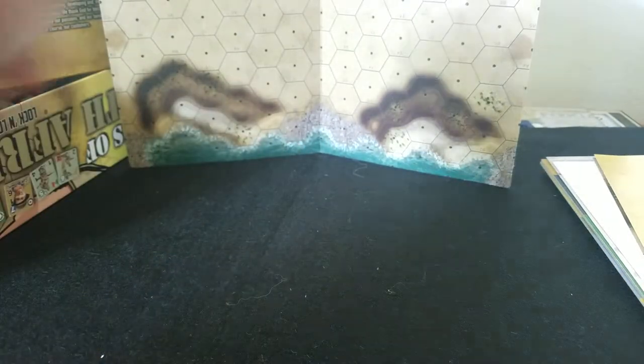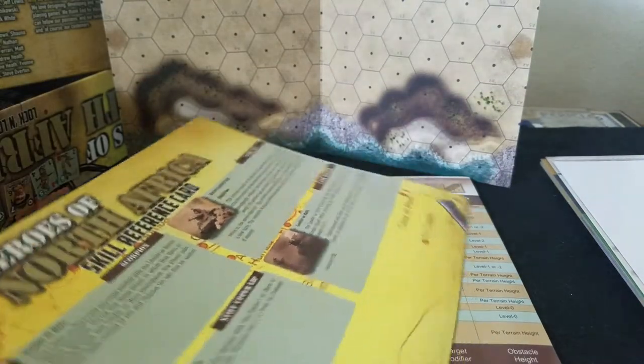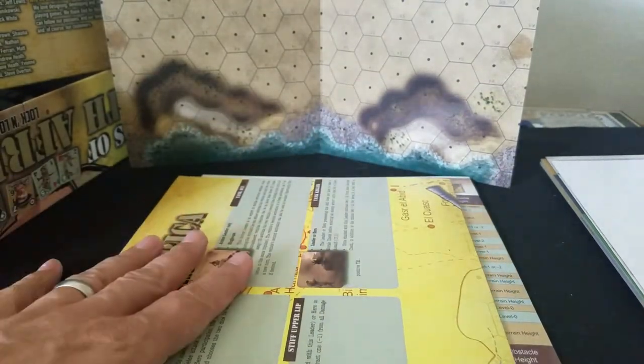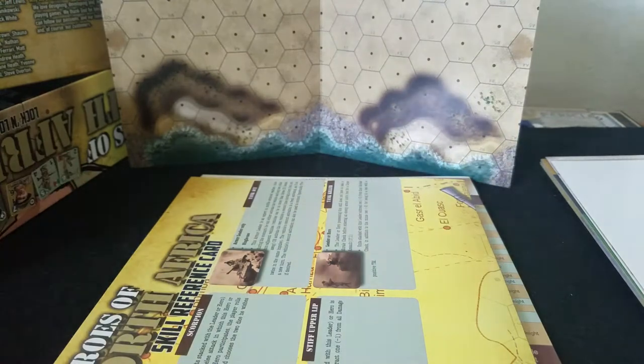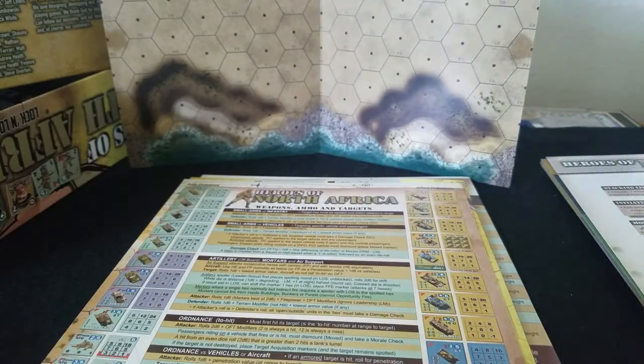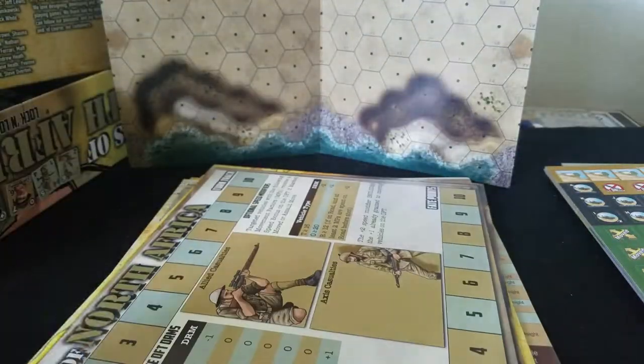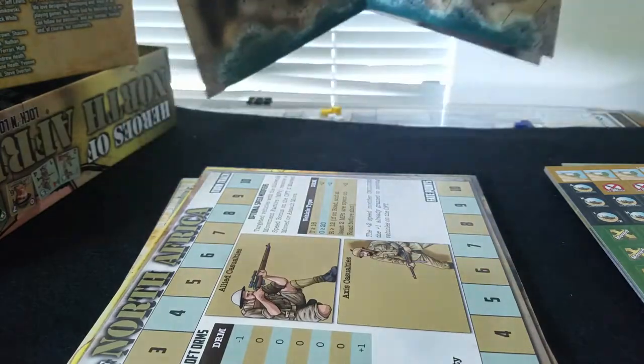But I hear you saying, 'Kev, really - show us the units!' Alright. Charts first - it's a skill reference card. You know that leaders and heroes can receive skill cards which offer them unique abilities that may be used multiple times or one time. There's a nice little summary chart that tells you how to pretty much play the game all in one shot, and there's also another rules reference chart. Turn track as well.